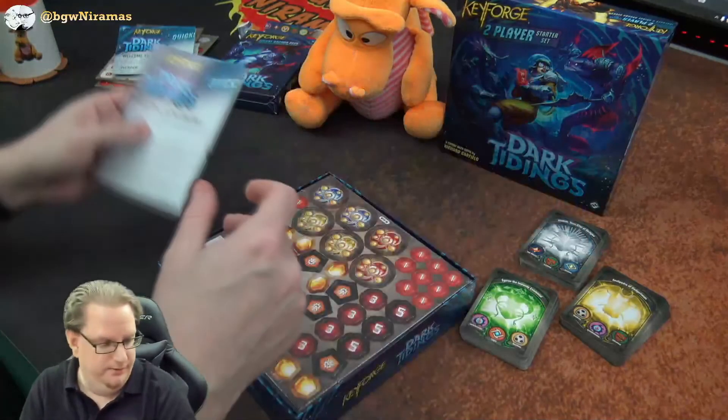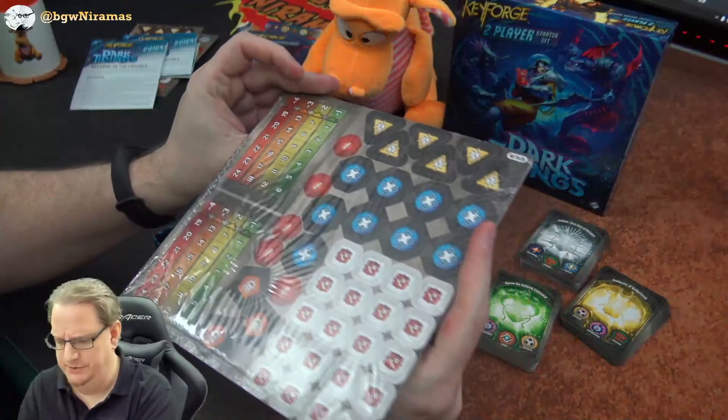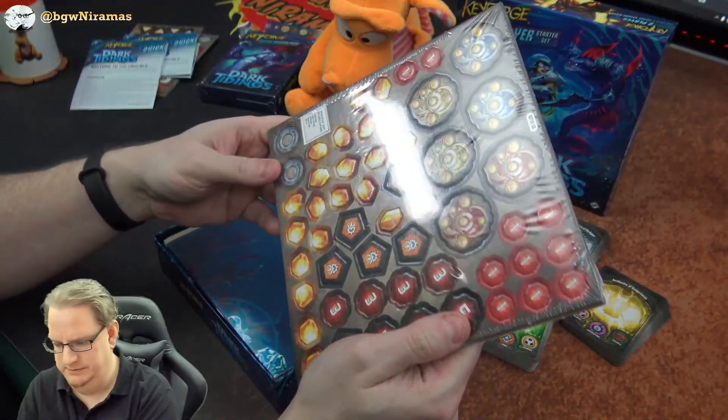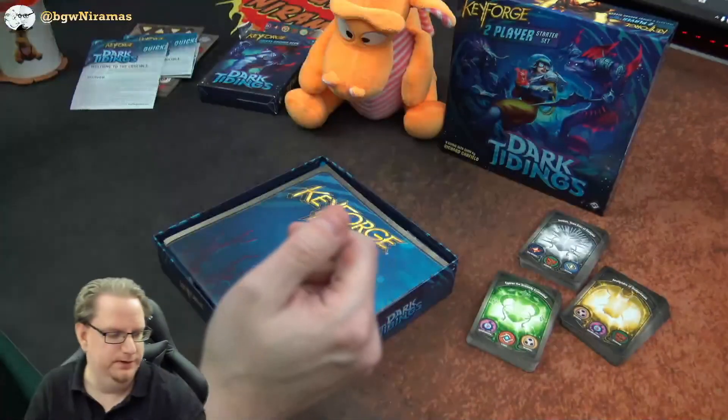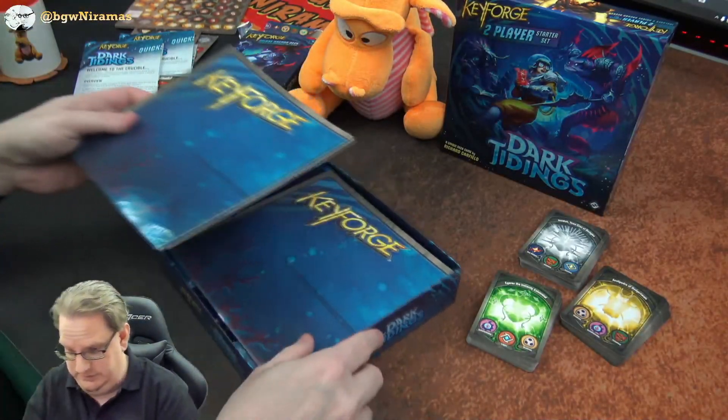And another one of these — this is tokens basically. There's no new tokens, I don't think, in this set. I think it's all the old tokens. I have so many extra tokens by the way, I need to give them away or something.